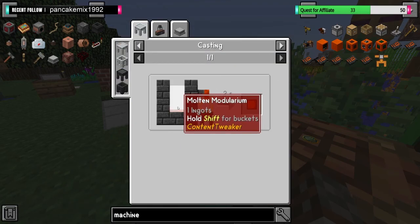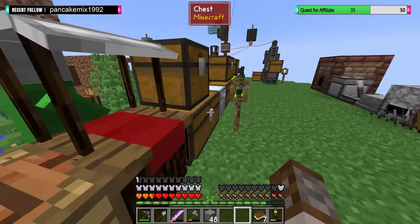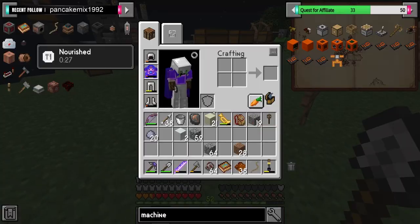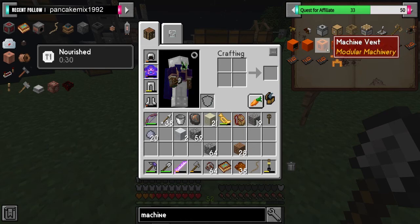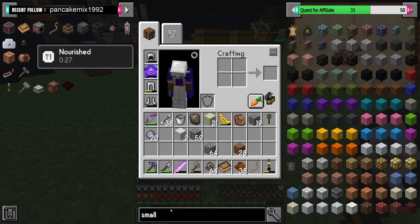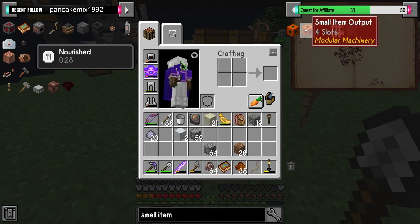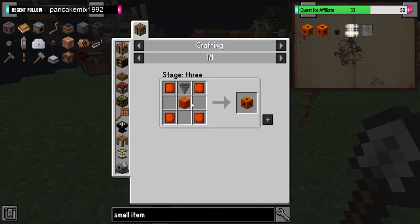So if we're going to need more modular casing, how do we make modularium? I've already forgotten. Modularium — aluminium, iron, and redstone. How much are we going to need though? We need the small input and an output. So that requires 8, 12... that's 24. So that's 24 in itself.